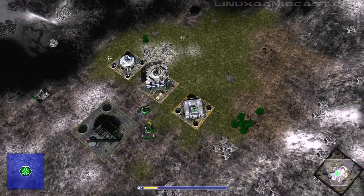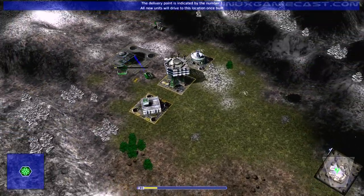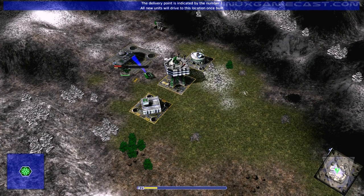The factory's delivery point is indicated by the number one. This is initially positioned next to your factory. You can move the delivery point at any time by left-clicking it.